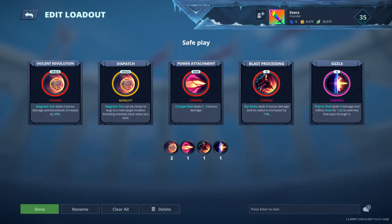Last but not least, Sizzle. This is a must-have on every Destiny build because it inflicts 6 damage and also a 1.2 second root. For a damage champ, that would be much time in order for you to reposition yourself effectively. Also, Plasma Wall can block projectiles. Most of the enemies don't know that when you have Sizzle, it inflicts a 1.2 second root — they'll just pass through those Plasma Walls without knowing that it could actually root them.